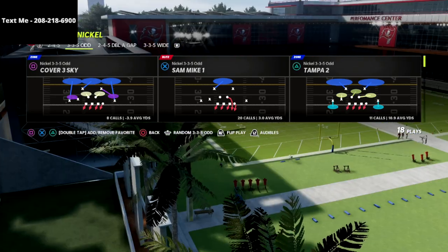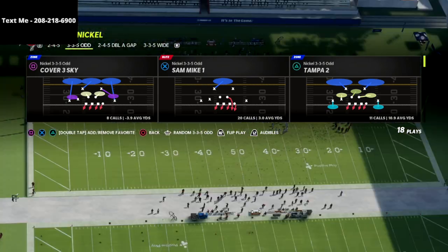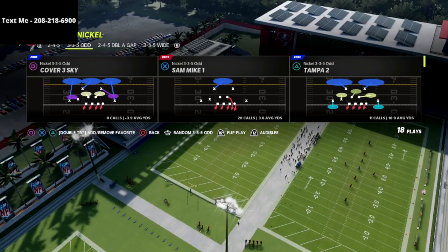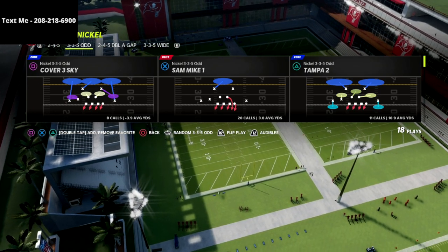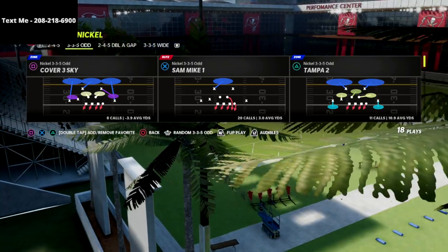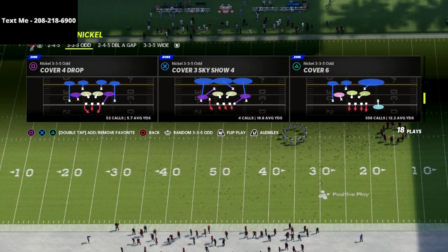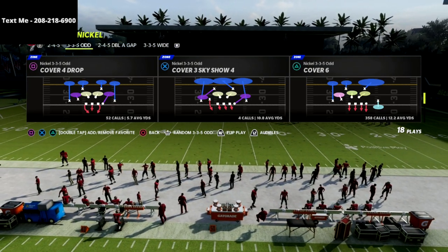We're going to be using the nickel 335 Odd defense to discuss this. If you want my complete 335 Odd defensive guide, there's a link in the description where you can get that full guide for just $15. Defense is very difficult this year, but I believe I've released the best defense in the game right now. Any patch that changes how defense works, we'll release a 100% free update to the ebook — covering zone coverages, blitzes, all of that.